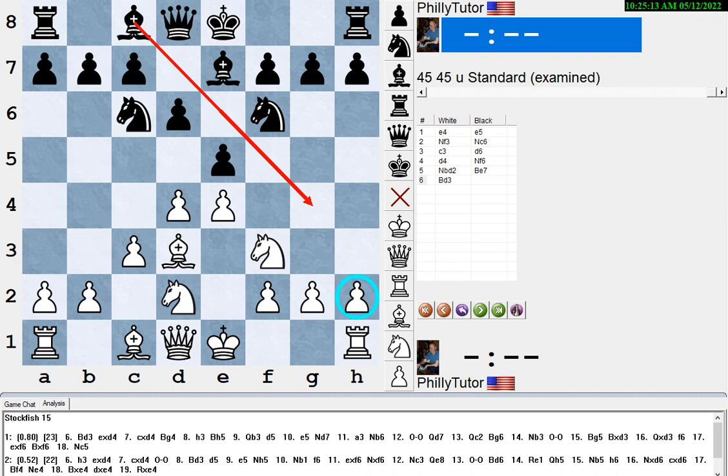If your opponent only has one good place to put the bishop, then playing h3 might be reasonable. Stockfish 15 says h3 is the second best move at 22-23 ply — it's about a quarter pawn not as good as just developing the bishop.